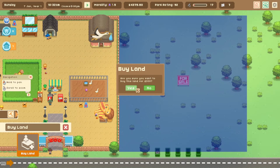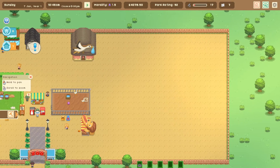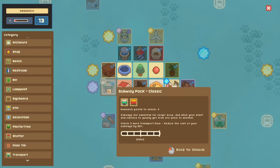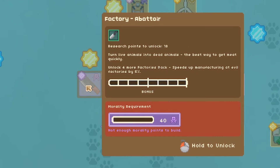I think it's time to buy some land and expand our business. For only $300 — are you sure? Definitely! Look at all the space we have. There are subway packs too — subways are essential for larger zoos and allow staff and visitors to quickly get from one place to another. And here we go — here's where the decision matters again: a factory called the abattoir that turns live animals into dead animals, the best way to get meat quickly.